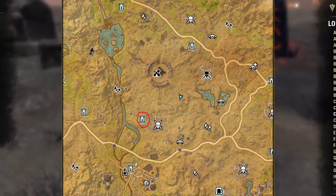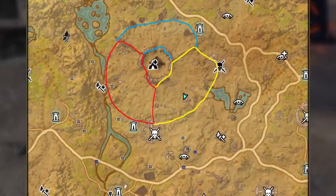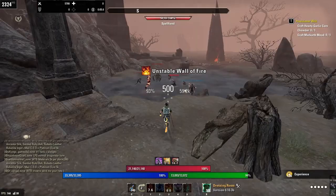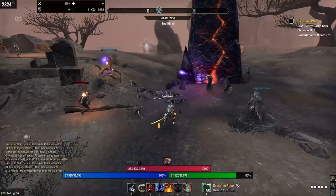Our third location is going to be Spellscar, which is in Craglorn. Spellscar is actually three locations in one, so you want to pick the one that has the least amount of people. If there's a few people, don't sweat it — make sure your AoE hits everybody and you'll still get the XP, though you will get lower XP because of the amount of people.